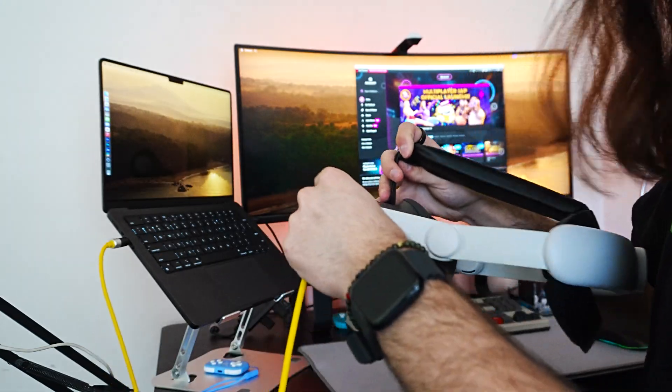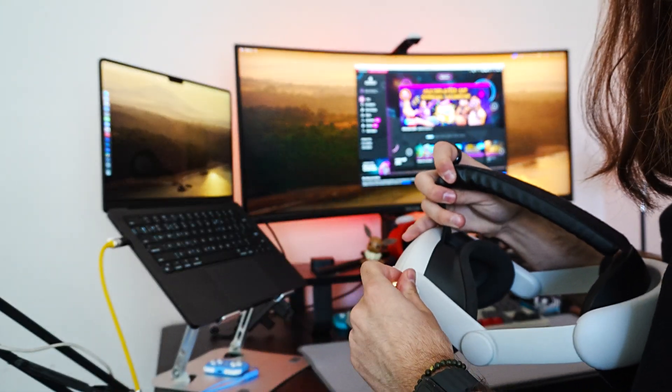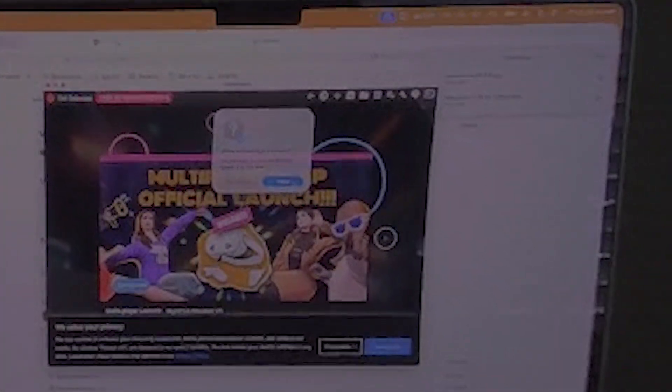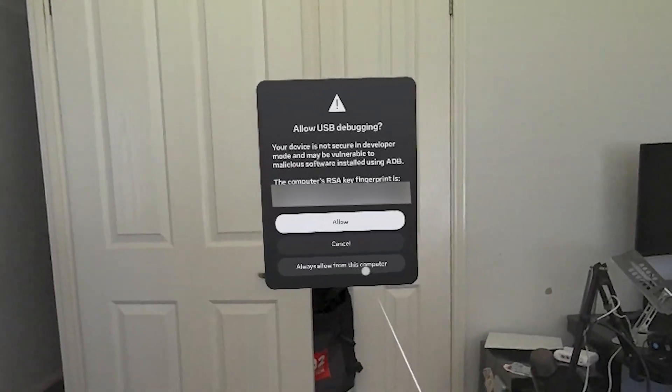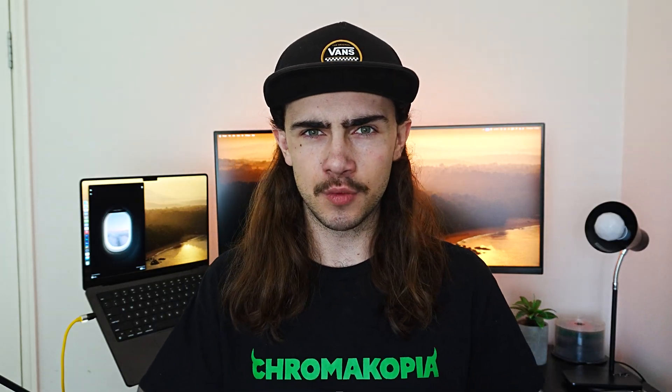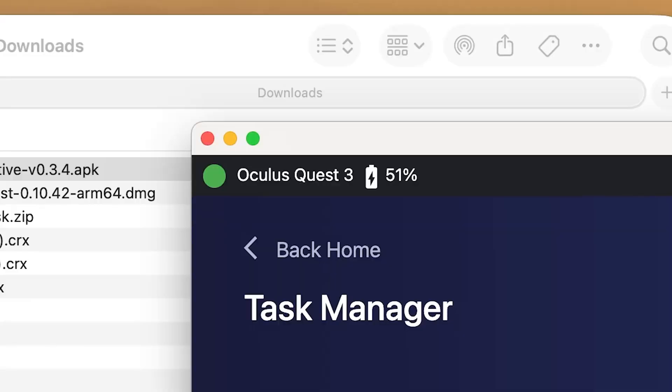Now we'll use SideQuest to get GameNative over to your headset. Make sure that SideQuest is open, then grab your USB-C cable and plug your headset into your computer. On Mac, allow the connection with the prompt that appears on screen, and then allow ADB debugging from within your headset. If nothing happens when you plug your headset in, make sure that you have a cable capable of data transfer. The cable included with your headset should work just fine, although it is only USB 2, so transfers might be a bit slower.